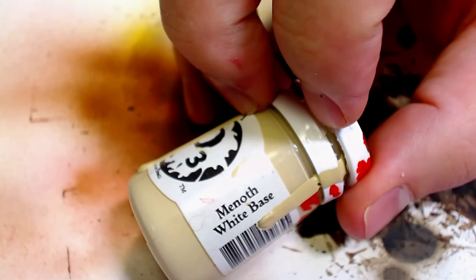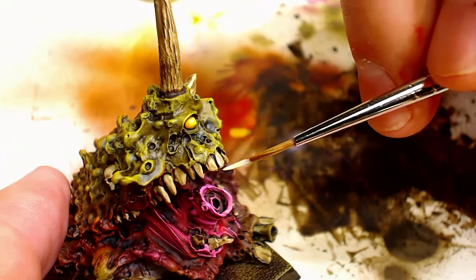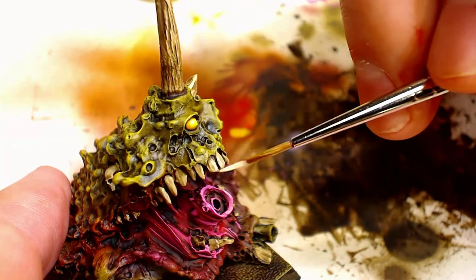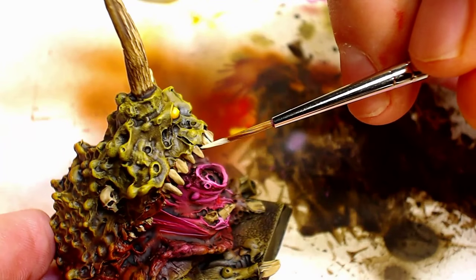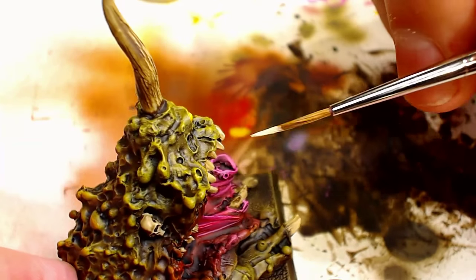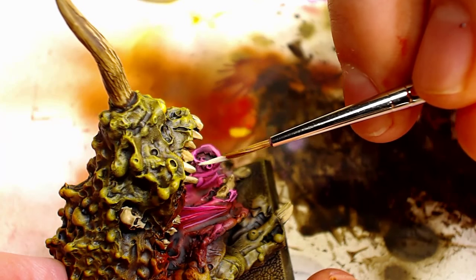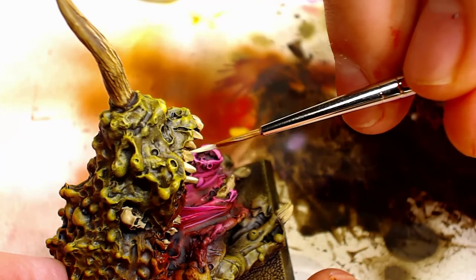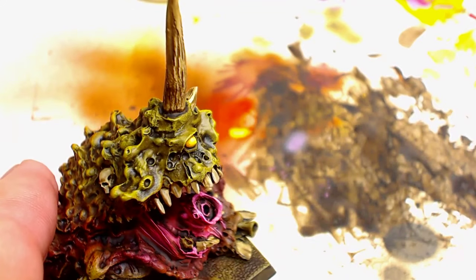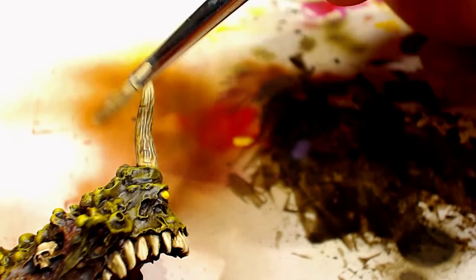Now we're going to come back to that Menoth White Base and we're going to use an ancient Chinese technique right here. We're going to go through and do a couple of subtle highlights just by hand — really simple. Make sure you have a somewhat decent detail brush that holds a little bit of paint. We're just drawing some really simple lines, going up and down vertically, just trying to accentuate the natural detail that's already in the teeth, drawing with the grain, as opposed to dry brushing where we would go against the grain. Speaking of dry brushing — on the horn, we're going to go against the grain with the dry brush technique.